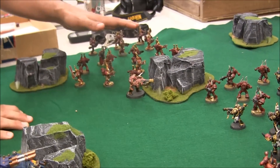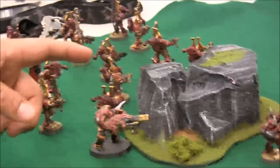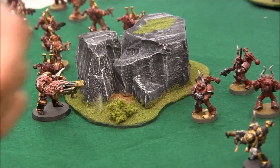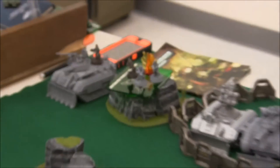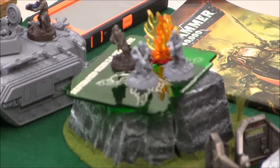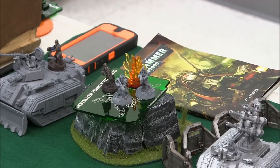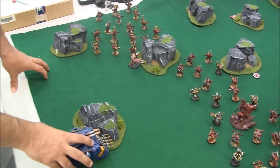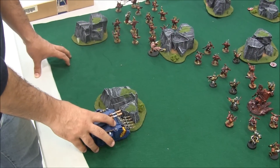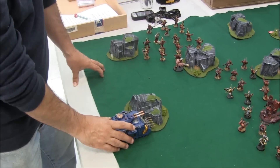The other Khorne Berserkers ran up but rolled a one — they kind of tripped on their way. The Obliterators got one result: a weapon destroyed on a Chimera. Then the Predator totally destroyed a Chimera up on the hill, blowing up seven guys. They passed their leadership and pinning. He got First Blood — that's a point, so he's in the lead.